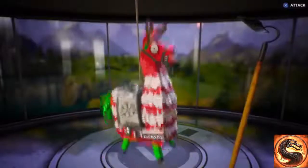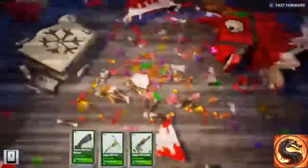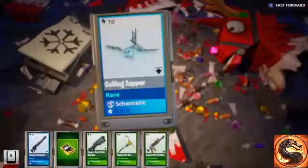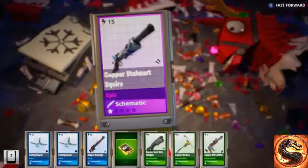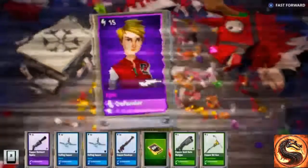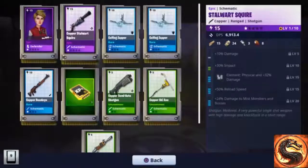We got one of the new weapons, so let's open up another one. Hopefully we get at least one version of all of the new weapons — I believe there are a total of five different weapons from the winter llamas, plus one from the frost knight event. Looks like we got the new shotgun, it's only an epic version.